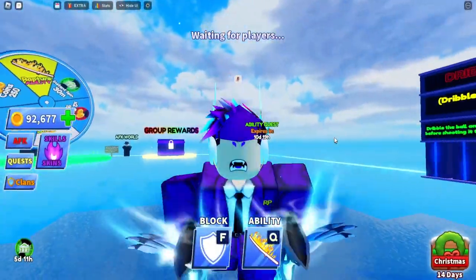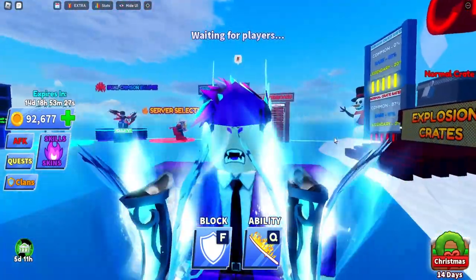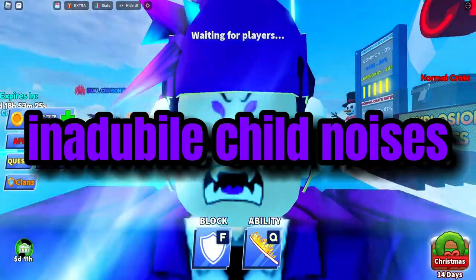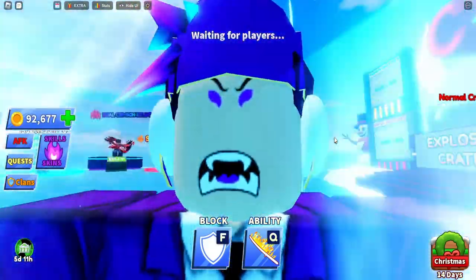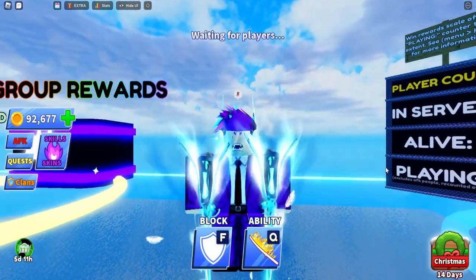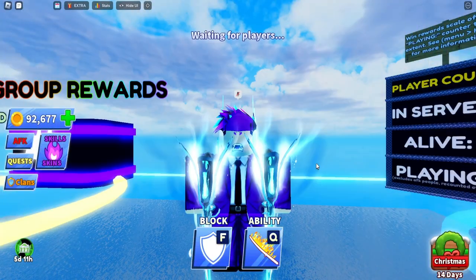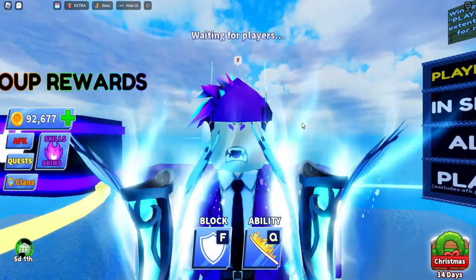Tip number two is auto clickers. A lot of people will say things about this, but personally I don't use auto clickers, though you can — the devs allow it and a lot of pro players use them too. Of course it's up to you. There are a couple you can use: Speed Auto Clicker, the normal auto clicker, AutoForge, and more.